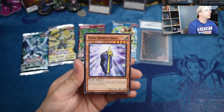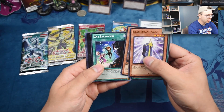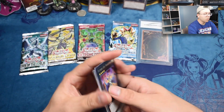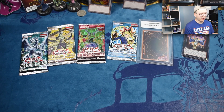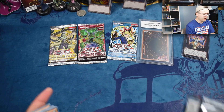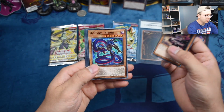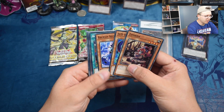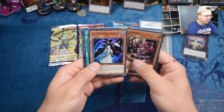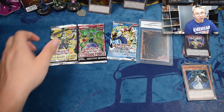From Judgment of the Light we have Star Seraph Sage, Black and White Wave, Bujingi Turtle, XYZ Reception, Number 104 Masquerade, and Bujingi Wolf. These were one of the sets that didn't have guaranteed holos, that's why we didn't get Gear Gigant. Moving to Code of the Duelist — there's another Link monster in here besides Firewall if I remember right. We have Zombina, D/D Vice, Typhon, Backup Secretary, Boogie Trap, M-X-Saber Invoker... and we have Twilight Sworn Enchantress which is kind of cool.